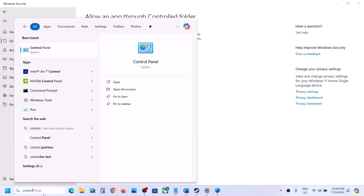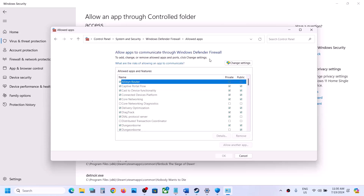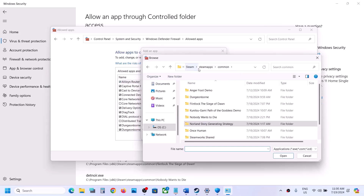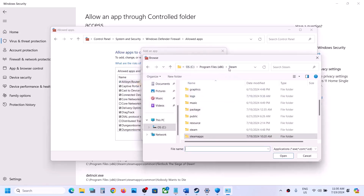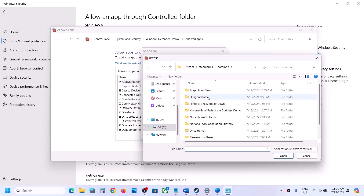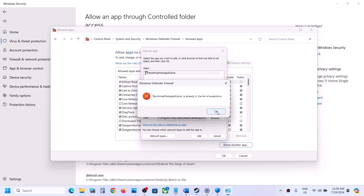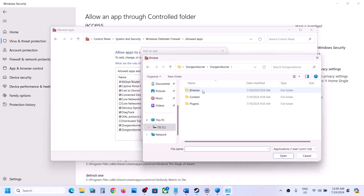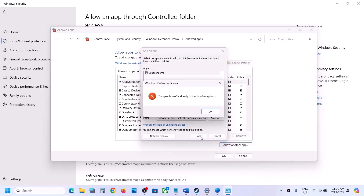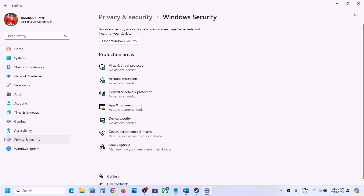Now type in Control Panel in the Windows search box, go to Control Panel, go to System and Security, Windows Defender Firewall, click on allow an app or feature through Windows Defender Firewall. Click on change settings on the top, click on allow another app, click on browse and then go to the game installation folder — Steam Apps, common, then open the game folder. Select the exe file, click on open and then click on add. Again click on browse, this time open binaries win64, select that exe file, click on open, then click on add. Once the game is added, you can launch the game and check.